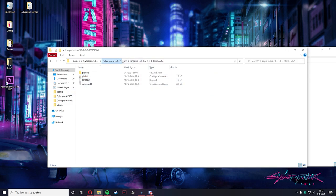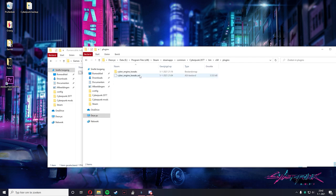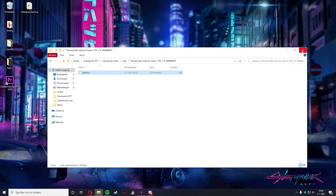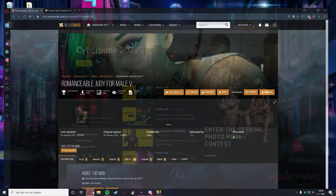Once you've done that, go ahead to the Judy file. You're going to want to copy this and then go to Plugins, Cyber Engine Tweaks, Scripts, and paste it in there. Once you've done that, it should all be set and should all work fine. Then you can go ahead and launch Cyberpunk 2077.